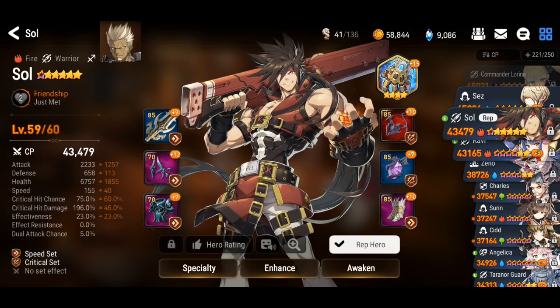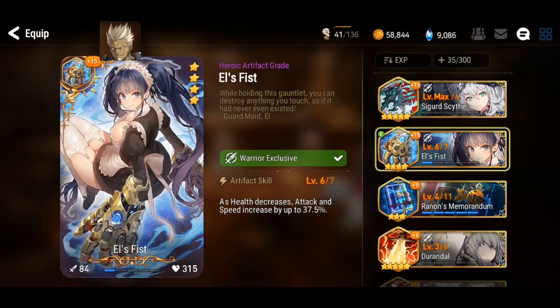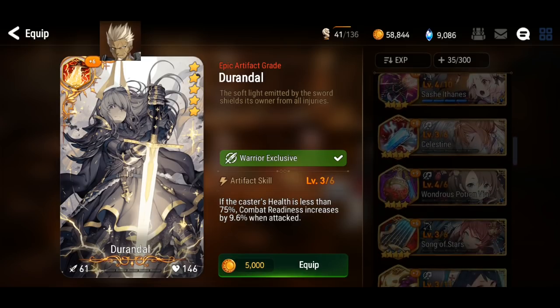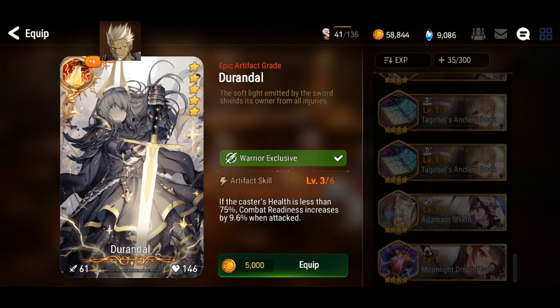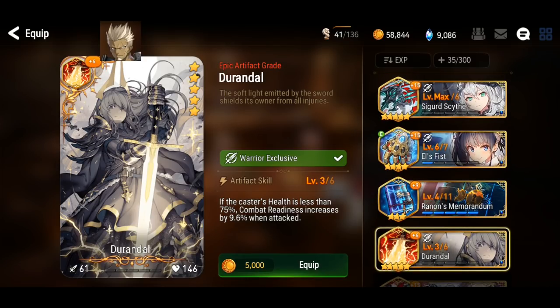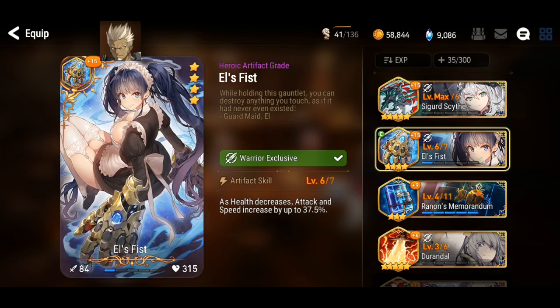That will be number two. As for the artifact, it's honestly highly subjective. There are a few that you can use like Durandale, so you just get extra turns. Apart from that, there are not many others I can recommend except for Ubris for more damage, since he is fully single target — that would actually help him in terms of the DPS department. But because his stats are really low, Sigurd Scythe is a second option as well, and Else's Fist if you don't have a nat 5 artifact.